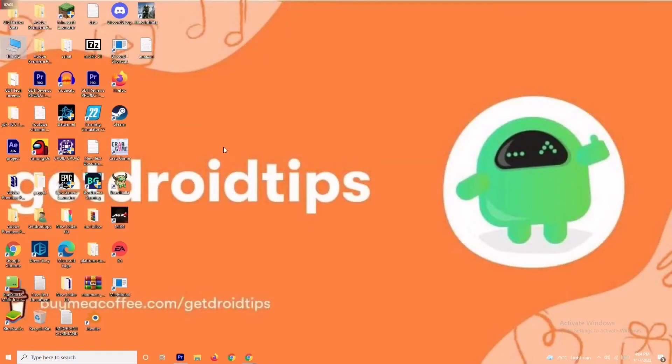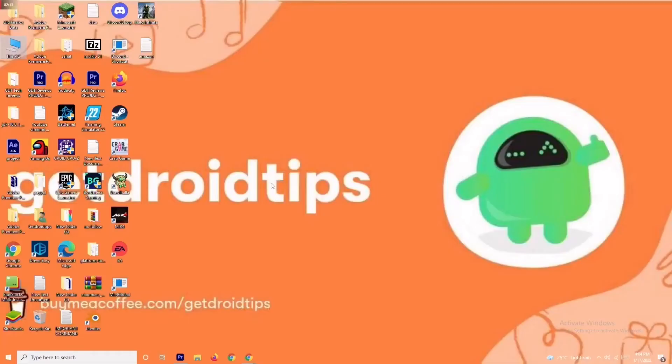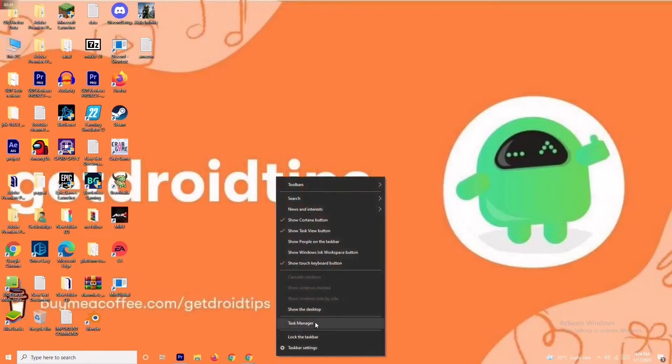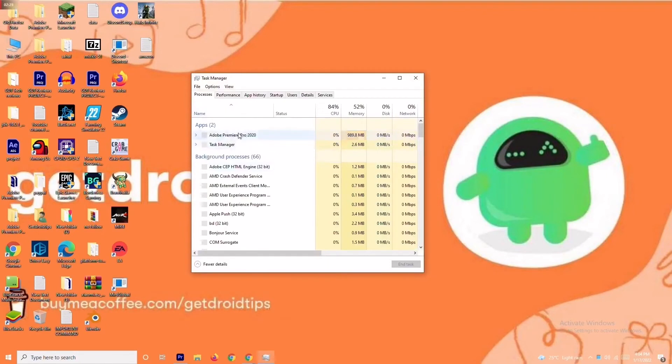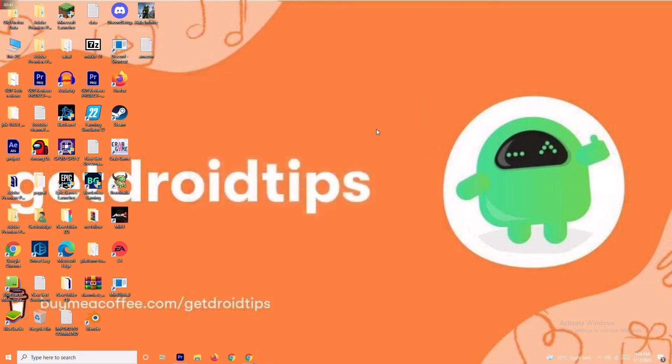If it's still not working, solution number three is to close background tasks. Any application running in the background that is draining your performance can cause trouble on the loading screen. Right-click the taskbar and open Task Manager. For example, Adobe Premiere Pro is running in my background because I'm editing a video. If an application isn't needed, right-click it and select End Task. Go through them one by one and end all unnecessary tasks.